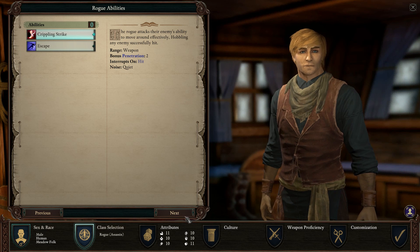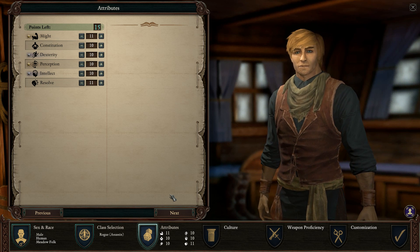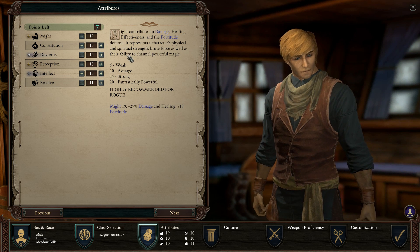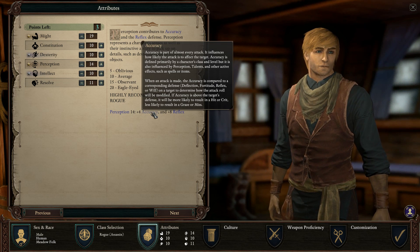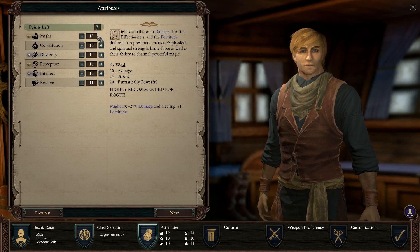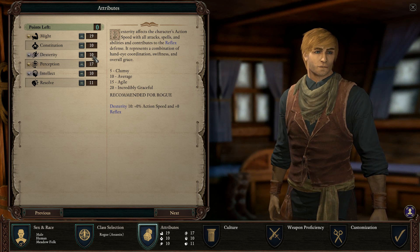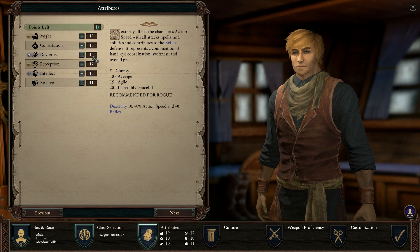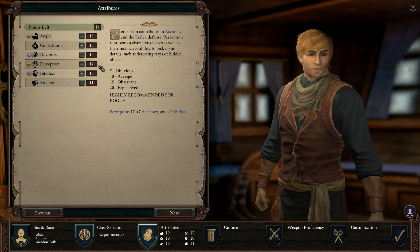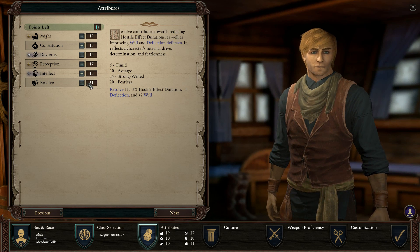Crippling strike or escape — you need both, it's simple as that. For attributes: if you picked assassin rogue, you need a lot of might and a lot of perception. Perception ensures accuracy so you hit, and might means you hit hard for more damage. Action speed is not that important — you want to one-shot, so action speed doesn't matter. Might and perception is what matters for assassin rogue.